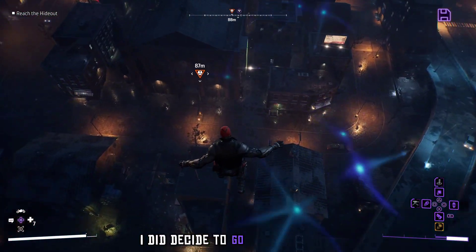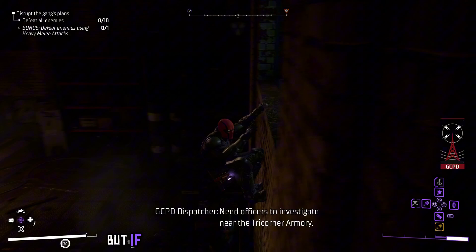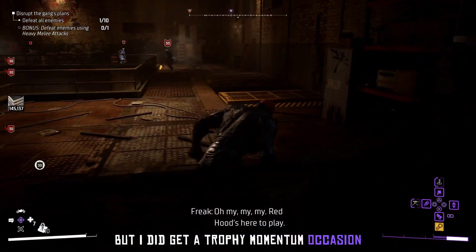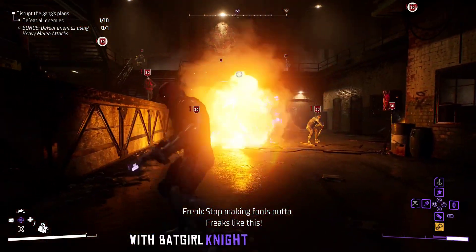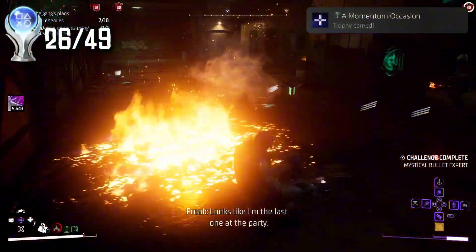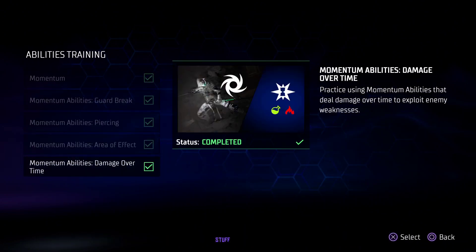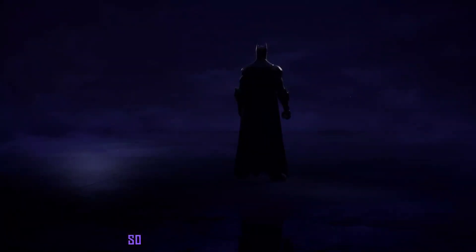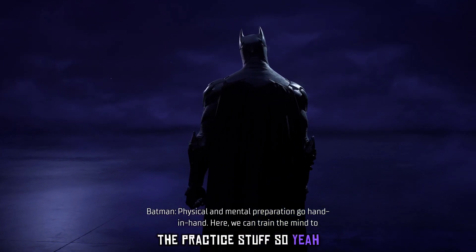After finishing off Harley, I decided to do some crimes because there's a trophy for getting 250 crimes in this game. That takes a long time. But if you do all the crimes as they come up, you should get it done relatively after endgame. I also got a trophy called Momentum Occasion, which is for finishing all the momentum abilities with Batgirl, Nightwing, or Red Hood. I chose Red Hood because that's my main character. And I got another easy trophy for finishing all the practice stuff.